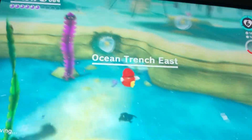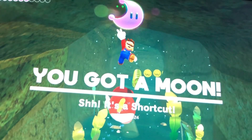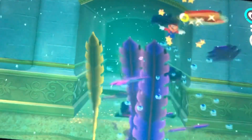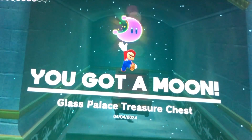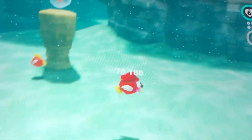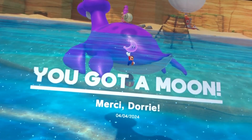Ocean Trench East — I wonder what's through here. A power moon! It's a shortcut. You found a power moon in that treasure chest. Glass Palace treasure chest. 30 more! I found a power moon under that purple dory — Mousy Dory!